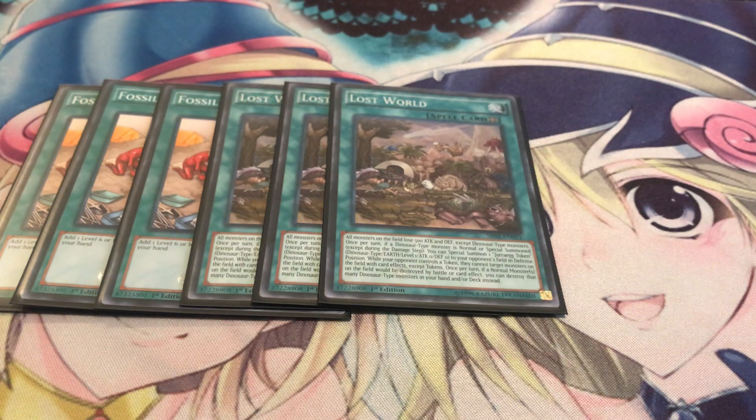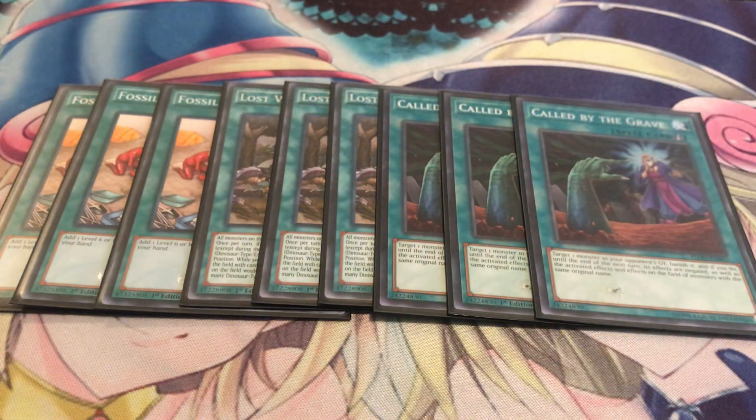It's also really funny against Skystrikkers because they can't activate any of their spells. If you're going up against some form of Mystic Mine deck, if you can keep spamming out those tokens, you can go into Topologic Trisbaena and banish all spells and traps - really good against that matchup too. Three Called by the Grave - I decided to bring it back to the main deck. I don't like hand traps hitting this deck, especially with Double Evolution Pill, so I've got to deal with them. You don't want Ash or Ghost Ogre hitting you, and you won't always have Miscellaneousaurus, so Called by the Grave in the main deck is not a bad choice. It's also really good in case your opponent decides to force you to go first.